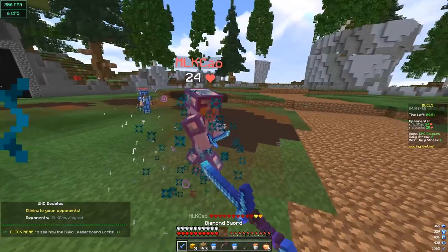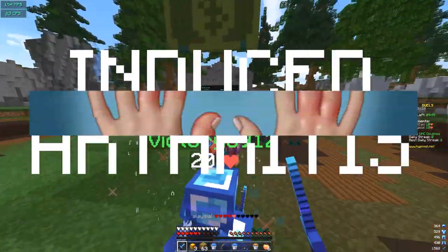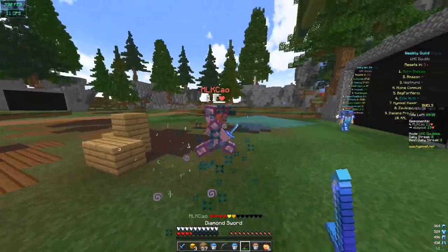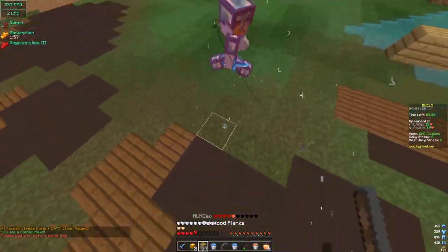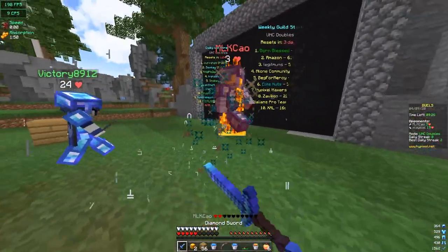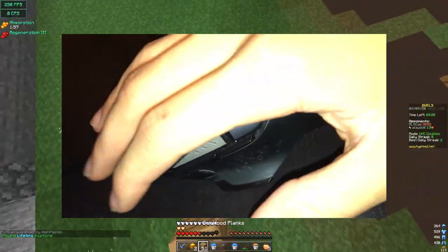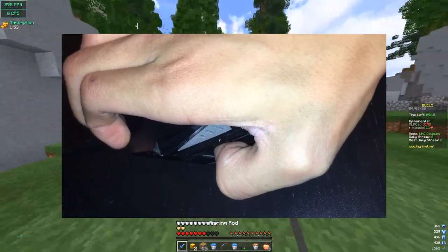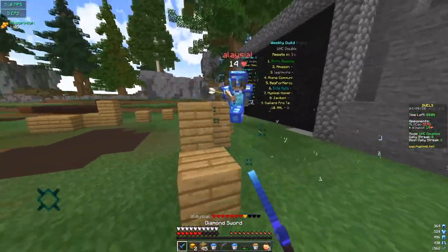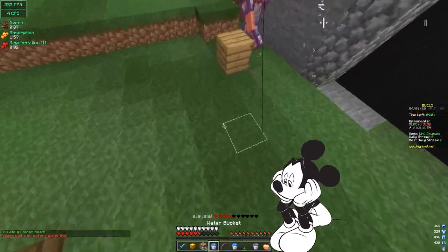Let's dive into the first clicking technique: jitter clicking — or as it's called scientifically, induced arthritis. What you're basically doing is flexing your arm, mainly your forearm, to vibrate your fingers. It sounds pretty dumb, it is pretty dumb, but anything to get better at Minecraft PvP. The easiest and most consistent way: have both your index and middle fingers on the left mouse button and tense up your forearm. Don't jackhammer your mouse while jittering — if you're smashing the living hell out of that left click, your aim will suffer and you'll destroy your mouse.